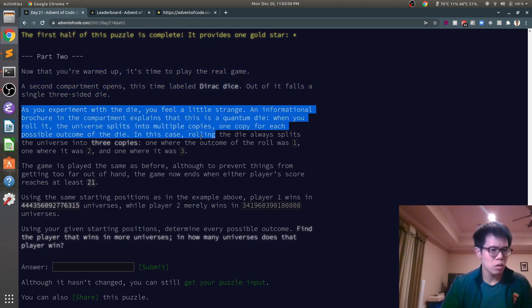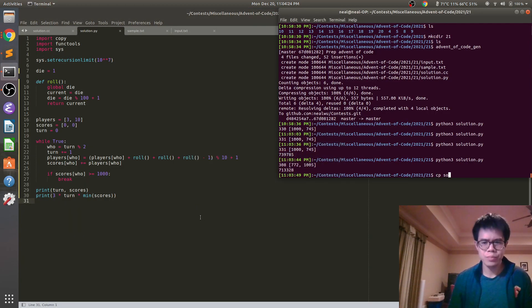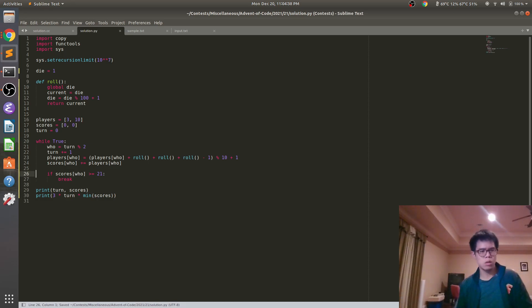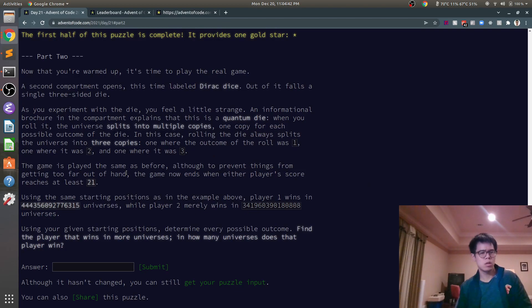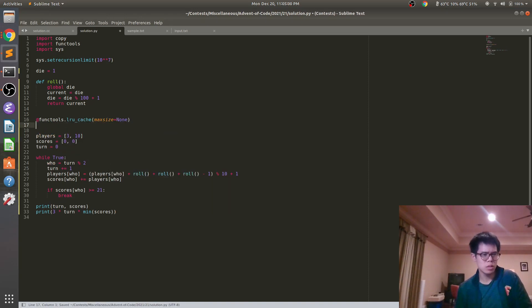Part two. Single three-sided die. So now you need a twenty-one. I think tools like — you cache, and then depth solve.